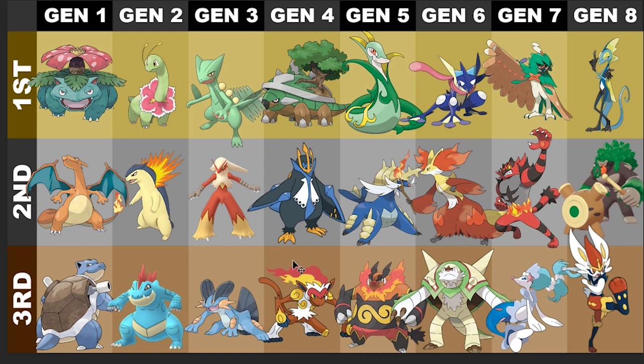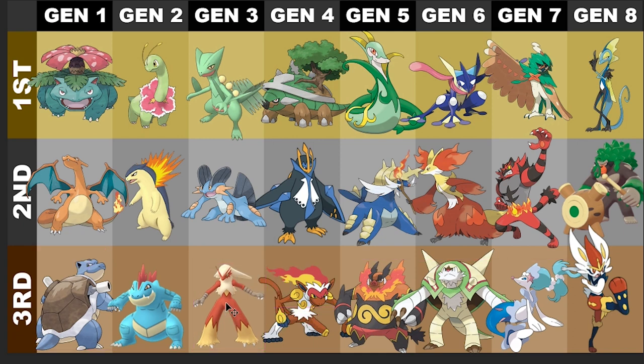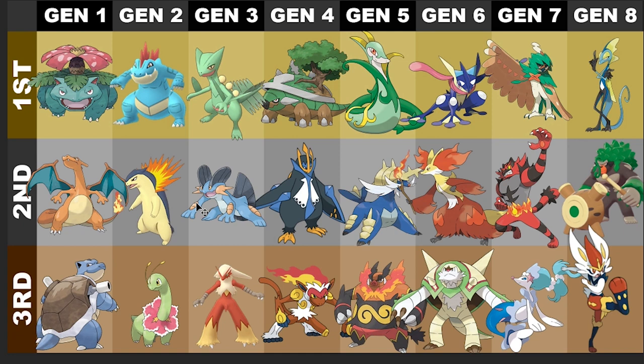Gen 3 is another one where I really enjoy all three starters. My Gen 3 favorite is Sceptile, with Swampert for second and Blaziken on the bottom — probably an unpopular choice, but that's what I like. Moving to Gen 2 — Meganium is my least favorite. I love me some Typhlosion, but I gotta give it to Feraligatr as numero uno.